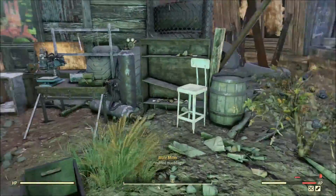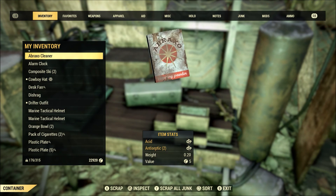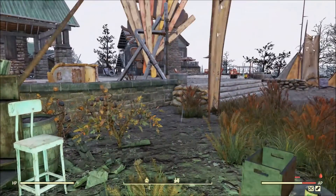Here's a workbench — let's see how much plastic we got out of this whole thing. Scrap all junk, and we got 18 plastic for next to no effort.